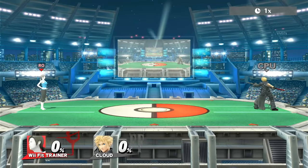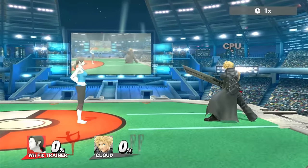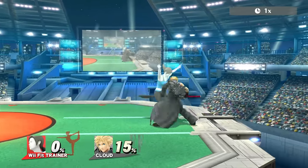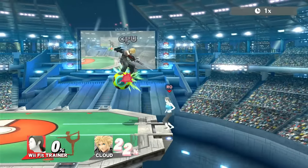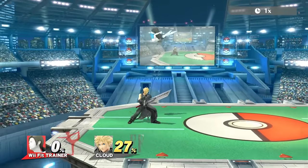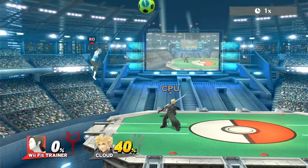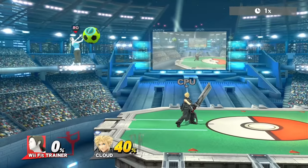Wii Fit Trainer was one of the most requested moves to show off. Let's start with one of the most notorious ones: Big Header. Basically, it has a bigger hitbox, and the ball does a lot more damage. It's quite slower though. But the main thing for this move is that it lingers for so long, and you could get some insane combos off of it. Another really annoying technique for this move was ledge stalling — you could just go to the ledge, go back, and keep using it over and over again. Your opponent can't do anything.